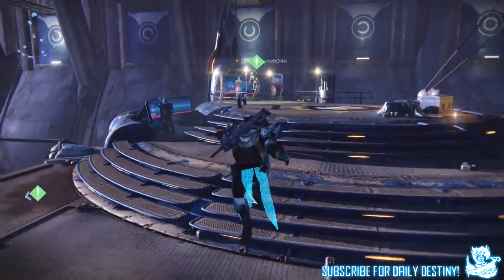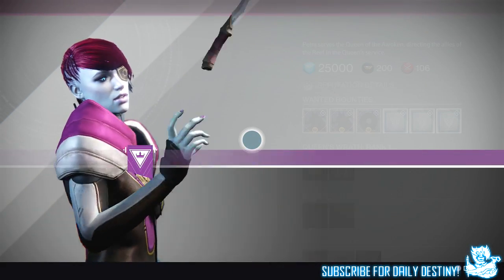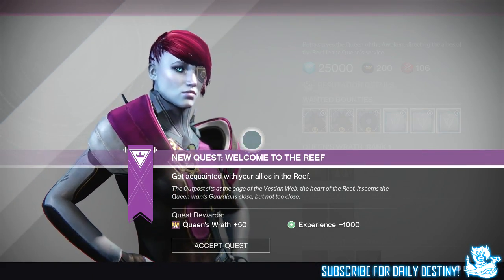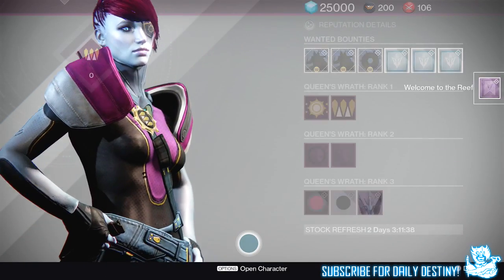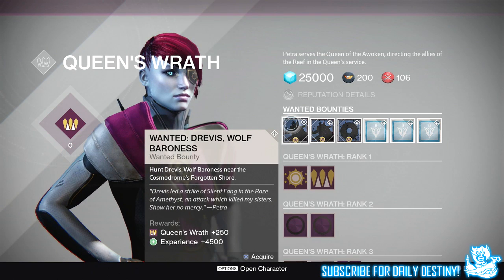What's going on guys? It's your boy DPJ here today with another Destiny video. In today's video, we're going to go through what the Queen's Wrath Vendor on the Reef has to offer — she actually has more stuff to offer than the one we see in the Tower. This vendor comes out later today with the House of Wolves. This is footage I recorded about three weeks back when I was invited to play House of Wolves by Bungie. She has six wanted bounties — three we already know of and three completely new ones.